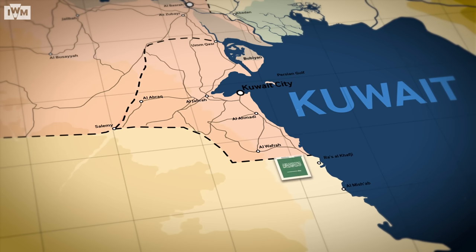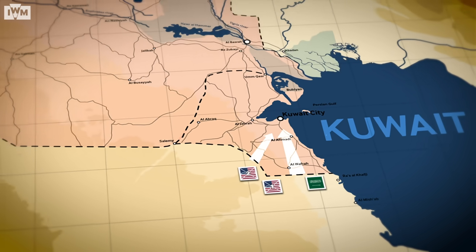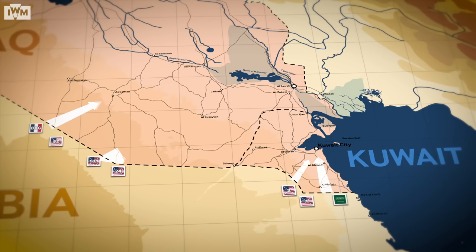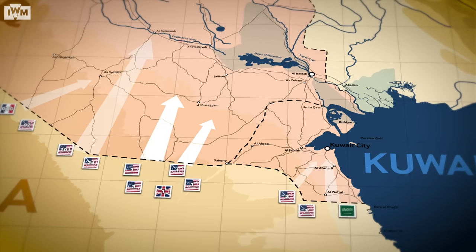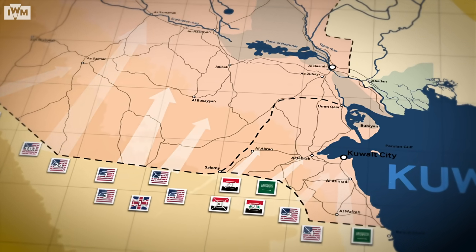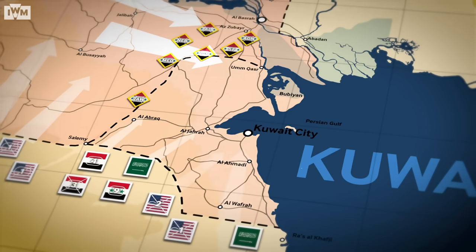To achieve that, Schwarzkopf planned a grand flanking manoeuvre. On G-Day, Arab forces on the coast and US Marines further inland would attack across the main minefield defences towards Kuwait City. Meanwhile, 18th Airborne Corps on the far left would attack deep into Iraq to secure the flank and block any Iraqi retreat. G+1 would see the main attack from the armoured fist of 7th Corps, while Arab forces secured their right flank. On G+2, 7th Corps was to turn right and destroy the Republican Guard, while Arab forces led by Kuwaiti units would complete the liberation of their capital.